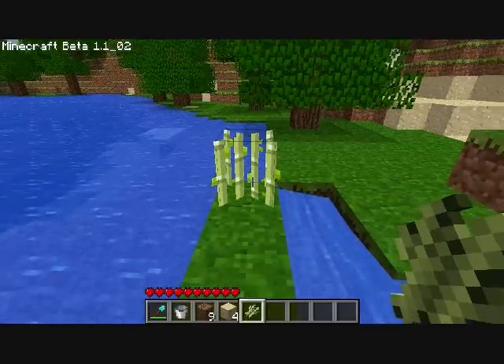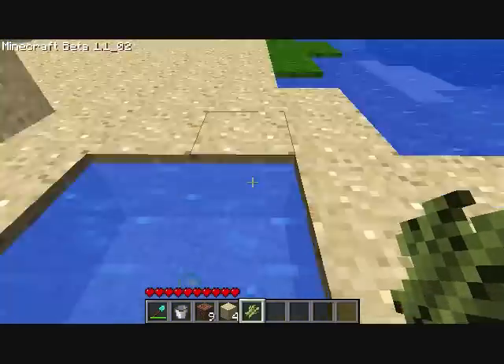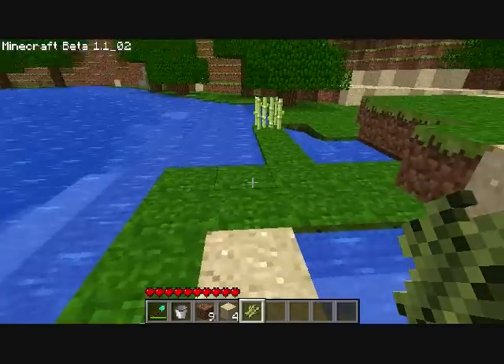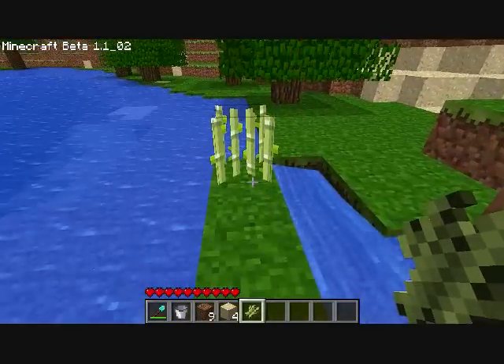Something like a cactus, which can be farmed in a similar manner — basically on sand with an adjacent water block. I'll make a video about that too; that's probably going to be my next project.